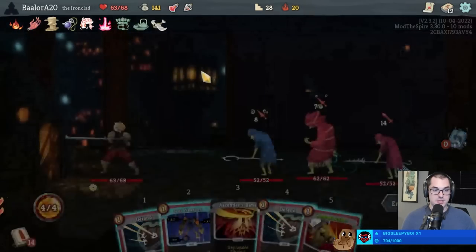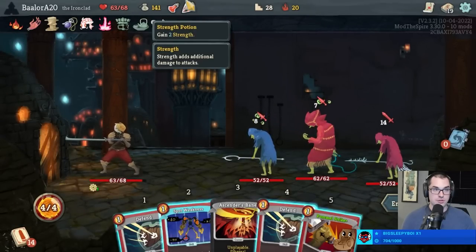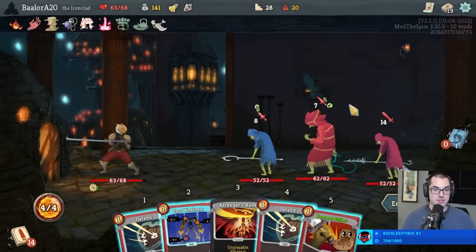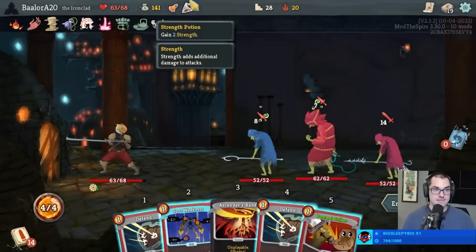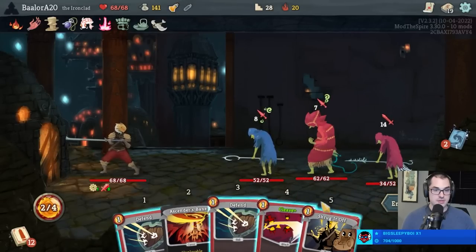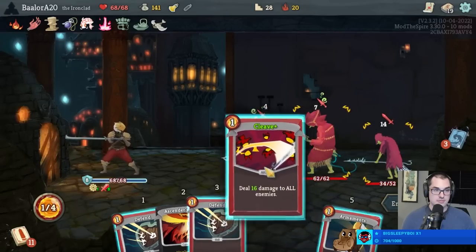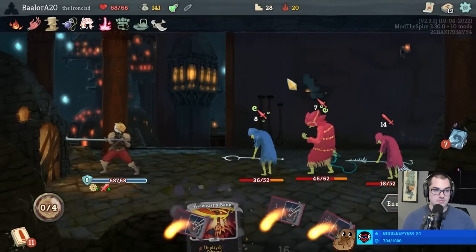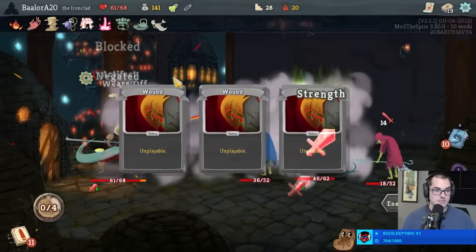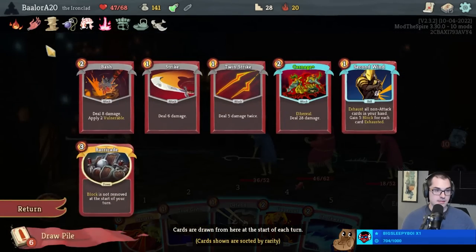I'm actually really glad we're not fighting Super Slavers. This would probably be the time to use not one but both potions, although we heal for using potions so I probably only want to use the one this turn - be at full health. 16 to all - this could save me a lot. Exactly a kill. Don't think we played this Berserk. Go Uppercut, Defend, True Grit - next turn we should be fine. Get in there, Cleave - Cleave did good work.